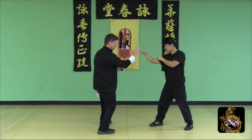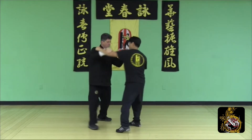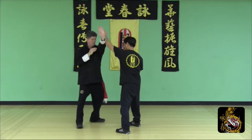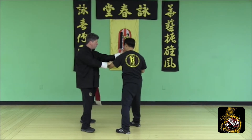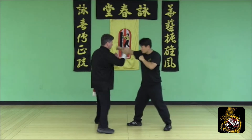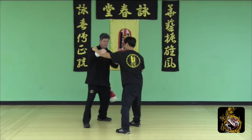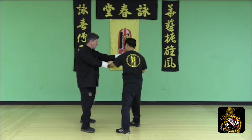Half side step: defend the high round punch using Pak Sao, cover the second round punch, Lop Sao Punch, Chun Sao, Lop Sao Punch, Pak Sao Palm to finish.